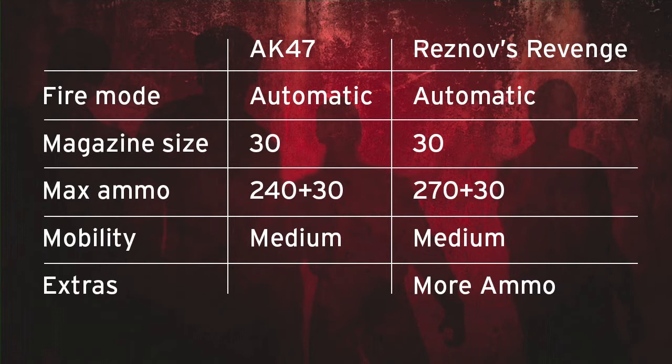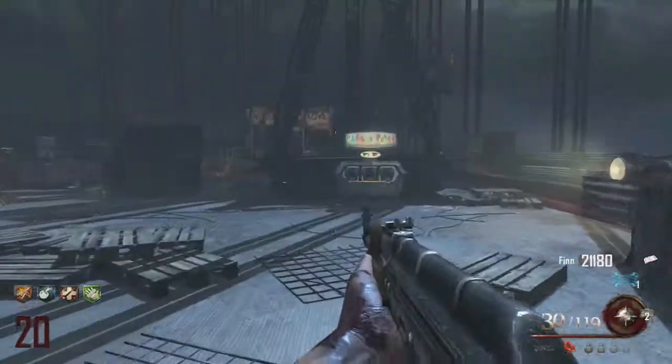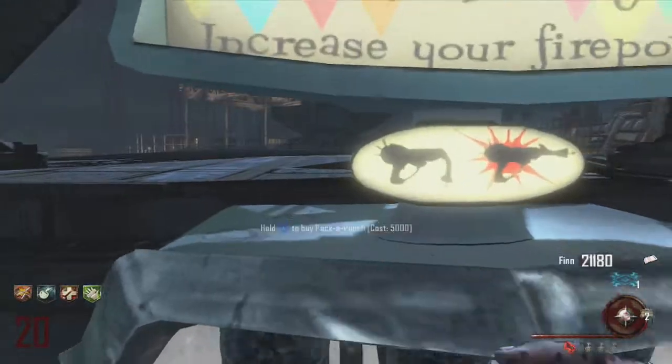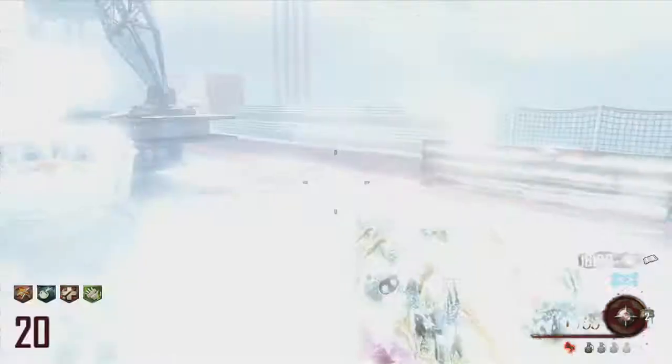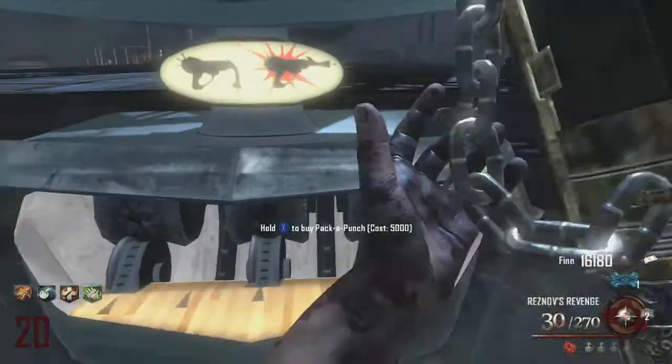Reznov's Revenge is also automatic with a magazine size of 30, and you get a little more ammunition — 270 plus the 30 clip — and still medium mobility. So overall you just get more ammunition. My overall review is that the AK-47 and Reznov's Revenge is a great weapon.